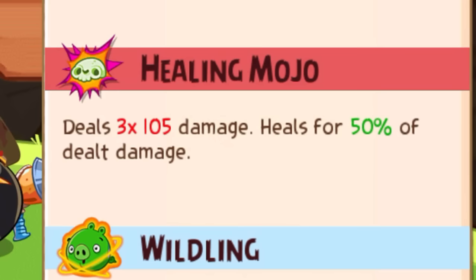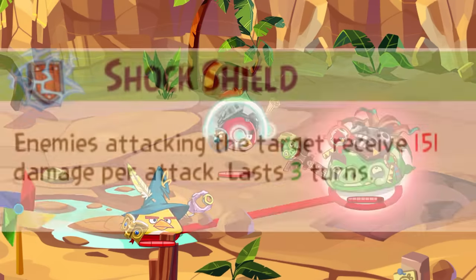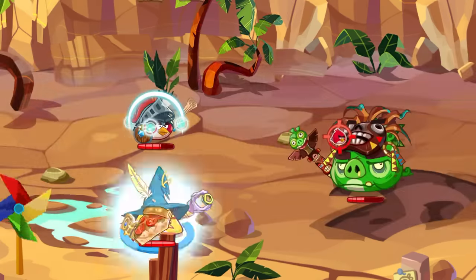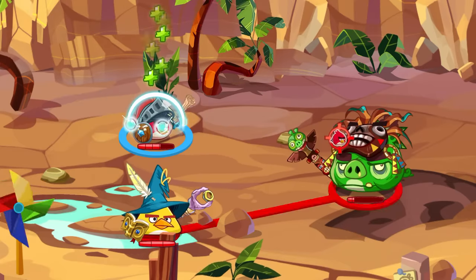Until we got to the Witch fight. The Witch deals a multi-hit every turn, so I switched to Chuck's Mage class. His Shock Shield reflects damage back at the enemy during every hit, which is crucial for this fight. Pairing it with Red's Knight class alongside spamming potions, we could easily defeat the Witch and continue on.